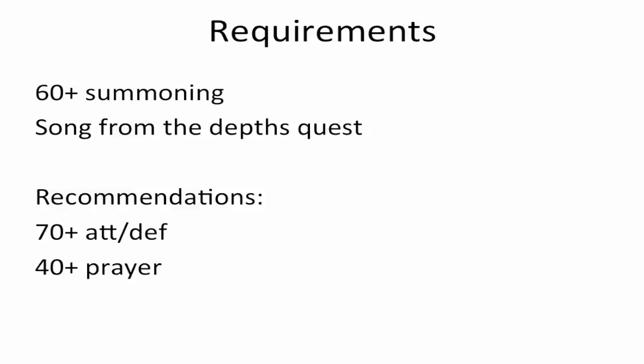For the Queen Black Dragon, you need 60-plus Summoning, and the Songs from the Depths quest gives you a damage reduction, so you pretty much need to have that done. The recommendations for this guide are 70-plus Attack and Defense, and 40-plus Prayer. 70 Strength would be good to have also, and definitely 40-plus Prayer for the Protect from Range prayer. That is an absolute must — if you don't have 40 Prayer, you will have much difficulty killing the Queen Black Dragon.